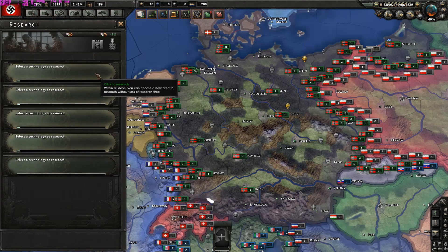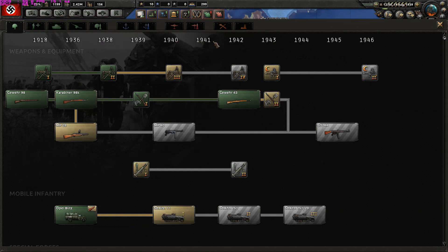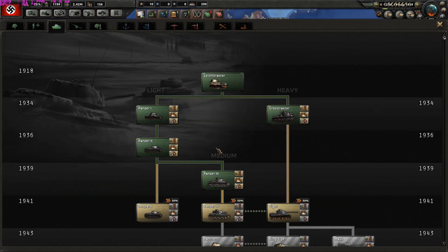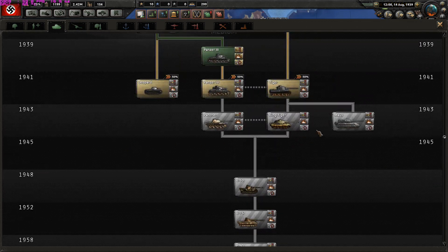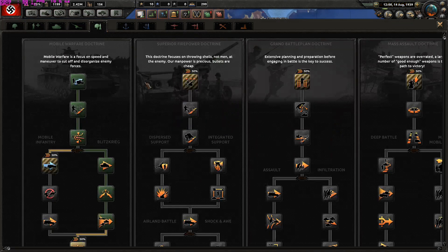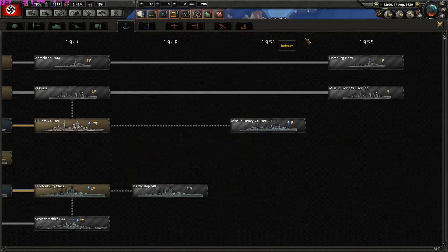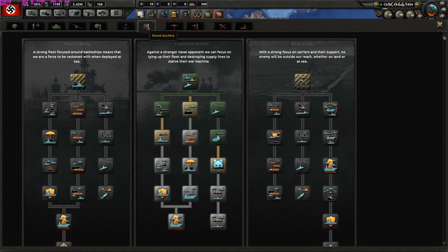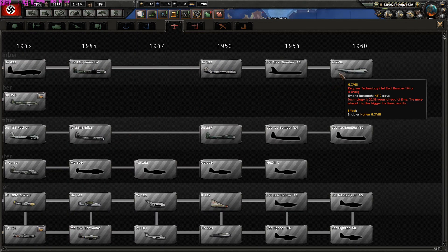Germany has five research slots. The technology tree is partly reworked — it should offer content until 1964, though it isn't completely done yet. For example, you are split between rifle research and MP research. You can get tank research including the Maus. Artillery is the same. Land doctrine is not reworked. The naval tree is the same, reworked only until 1955 with some additions. The air path is completely reworked, offering planes until 1960.